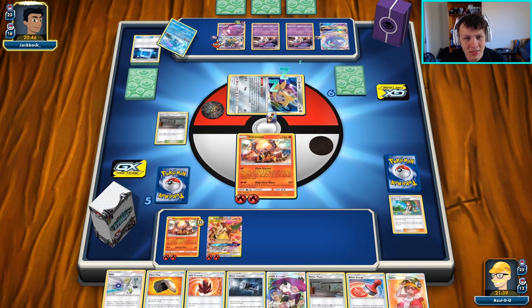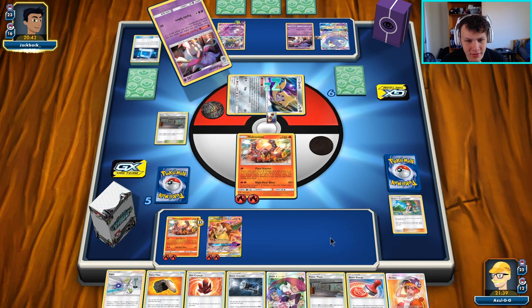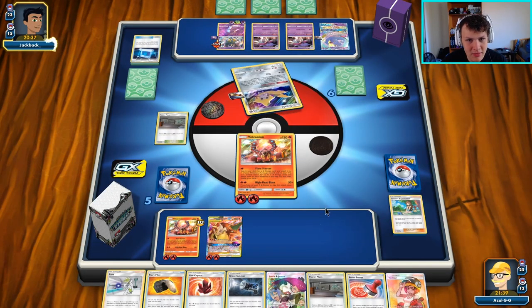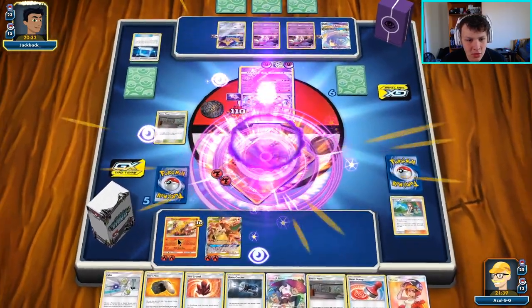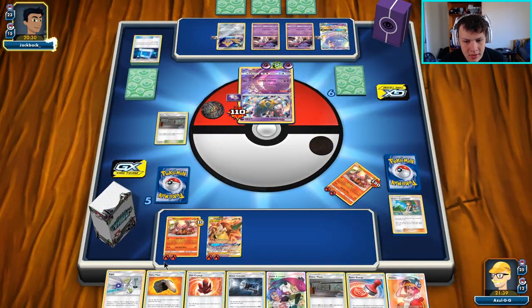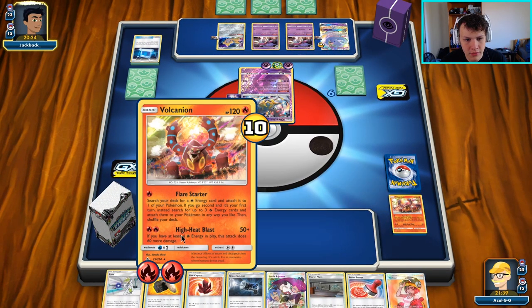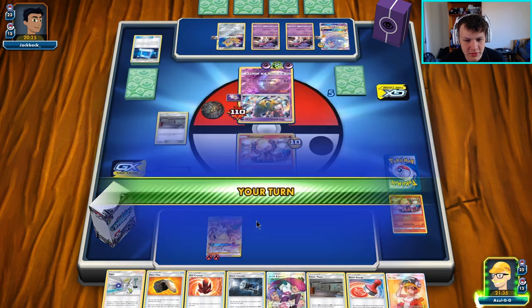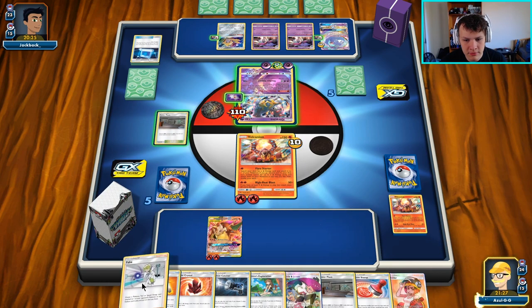This Fione is going to be super annoying — no fun at all. They're using it immediately though; if I were them I would have saved it until they could chase down the Charizard and Braixen. But I'm not going to complain. They go Tina back up, and we're going to knock out this Tina with the baby Volcanion after Fiery Flint. I don't have to Welder this turn — I was thinking I did but I don't.